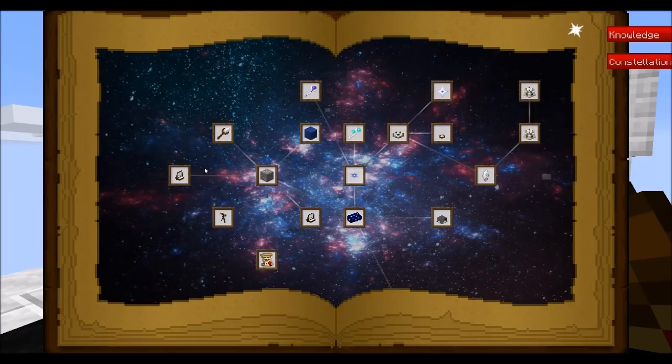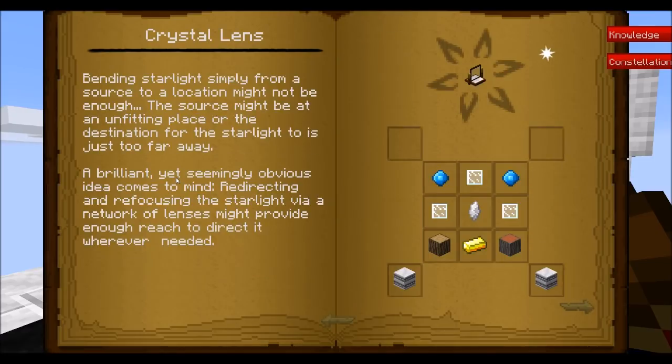One of the first things we're going to want to get into in this mod once we reach chapter three is the Crystal Lens. This is a way of redirecting starlight from a source location. The source location is usually one of those crystals that we find in the dungeons that we already checked out. Spoiler alert: you're going to be able to create crystals like those yourself later on in the mod.